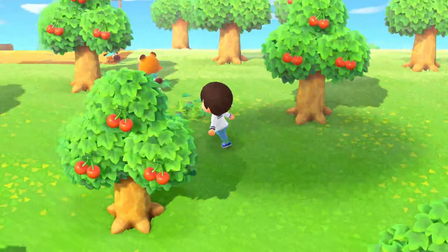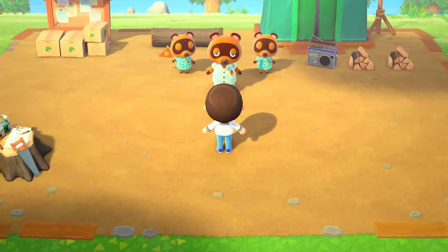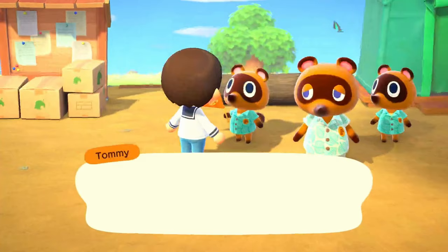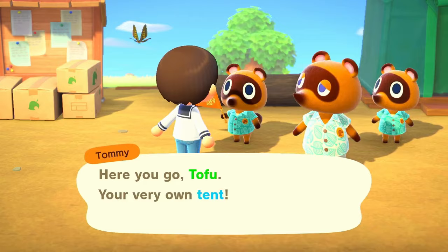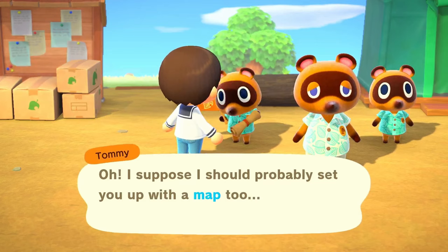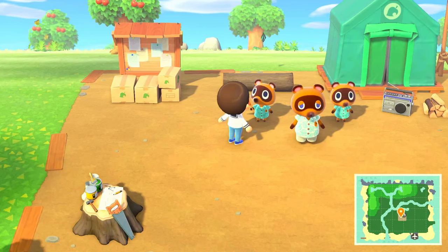I didn't even pay attention to where the map is, so I'm just going to follow the nooklings. And here we are — he's our glorious leader. Of course, we have the mission of collecting our tent from one of these two cute boys. I'm going to go with the one with the flag, as I generally do — just because he's got a flag, there's no other reason. I do like the fact that he walks around in the early game while Timmy is on the inside of the tent. It just feels like it adds a lot more life.